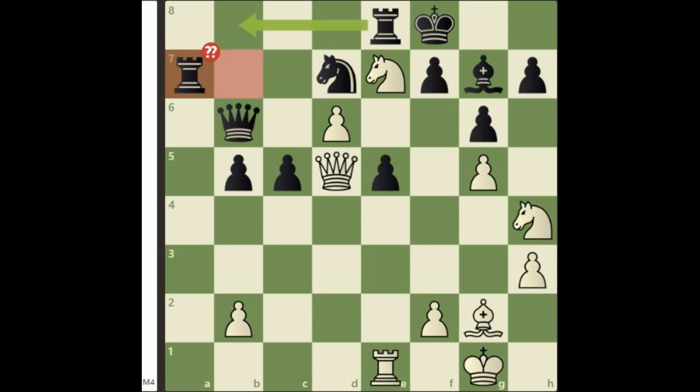Currently the black king is poorly placed on f8, and the f7 square is also extremely weak. Using this observation, we will play the brilliant move queen takes f7.